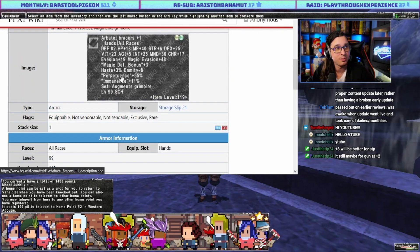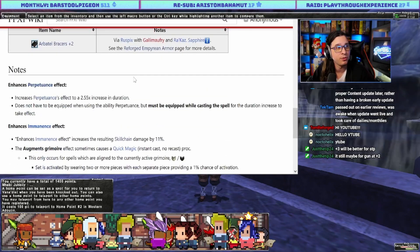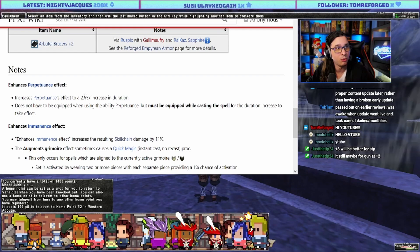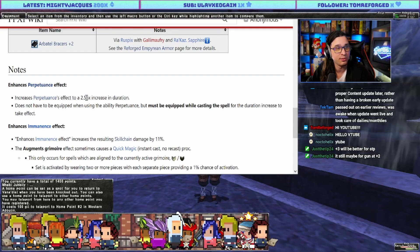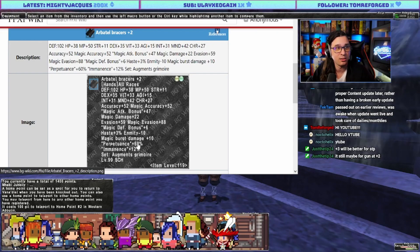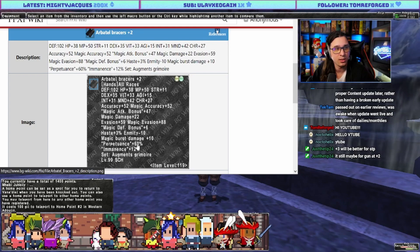On to Scholar. Scholar gains a perpetuance bonus — perpetuance and imminence. The original perpetuance bonus was 55 percent, increasing perpetuance duration to 2.55x instead of just 2x. With this you now have a 2.6x — 260 percent increase in duration when under perpetuance.